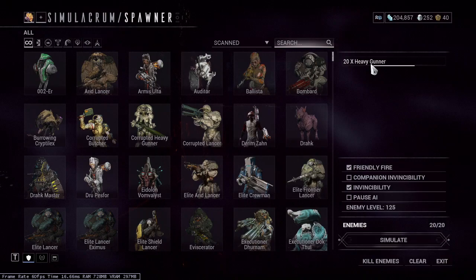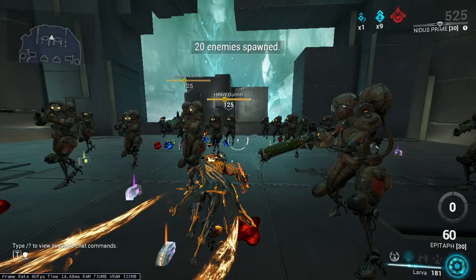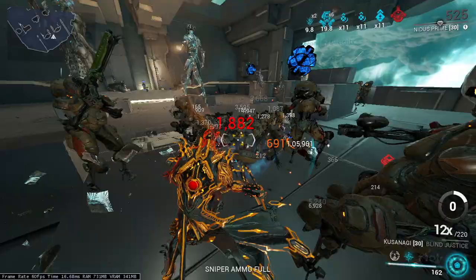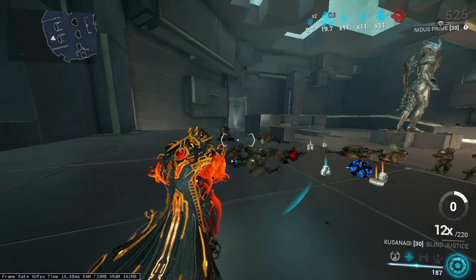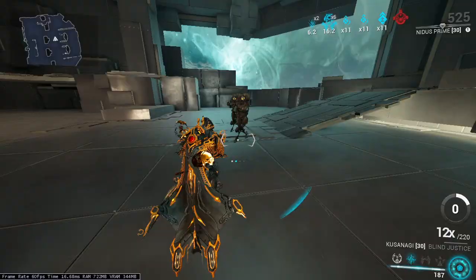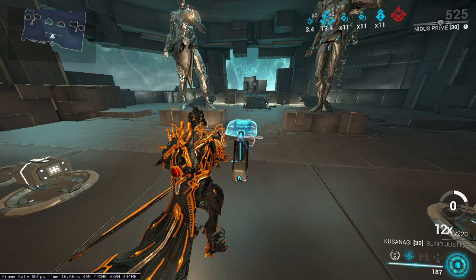Let's simulate the enemies. I'm using heavy gunners at level 125. I do have Exodia Contagion on this weapon but it's at rank 0. I'll show you a build for contagion separately, but maybe later.